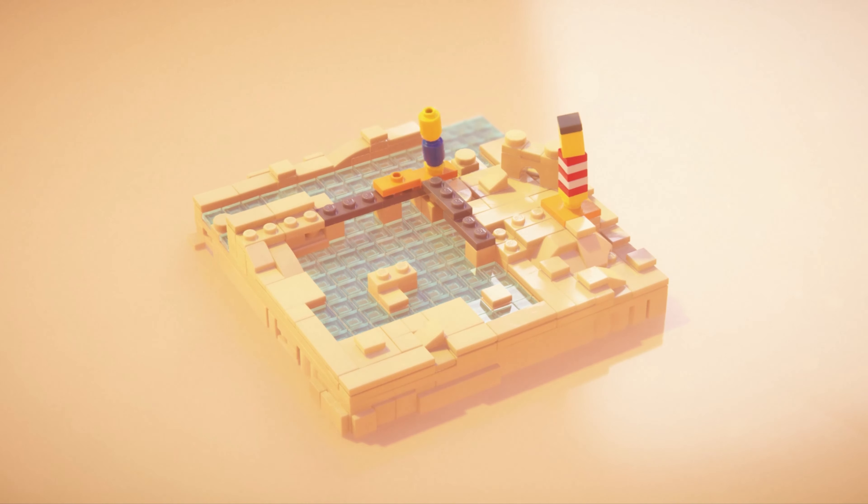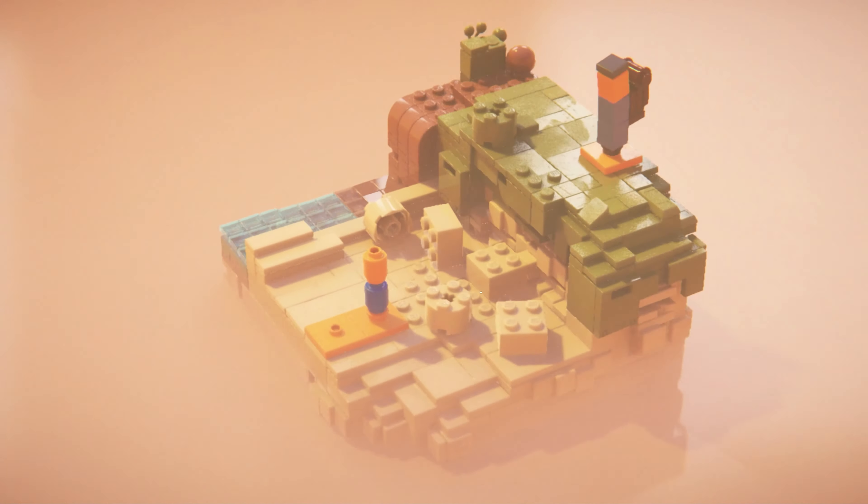I'm playing this on GeForce Now on PC using my keyboard and mouse. The controls are simple: you click to pick up a piece, click to rotate, and hold down the click to actually place and drop it. You can right-click to rotate the camera and get a different viewpoint if you need to, and that's about it. The game is simple but very intuitive and easy to play.